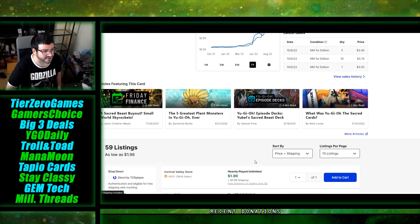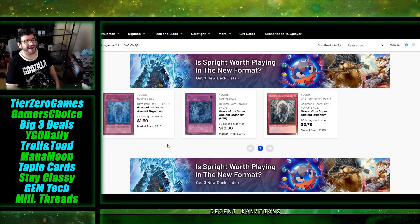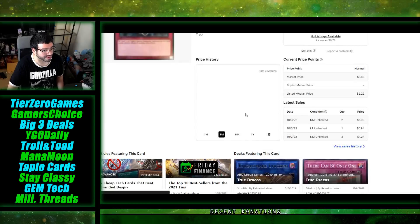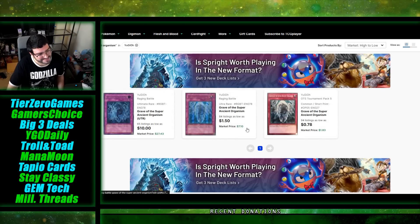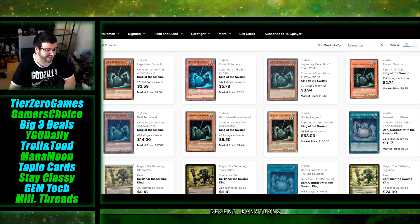Grave of the Super Ancient Organism — I remember when Firefoot topped with this and it spiked in price. It's always been a bit expensive; the common did calm down over time but being the non-holo version, people want the holo. It's a funny floodgate that does work in certain formats and feels like one of those legacy cards sitting on the back burner that could end up doing something in YuGiOh — but it's still a floodgate.